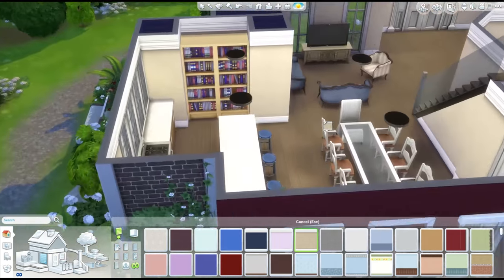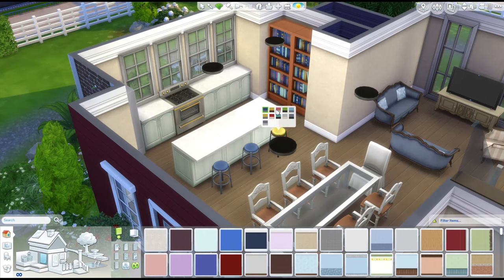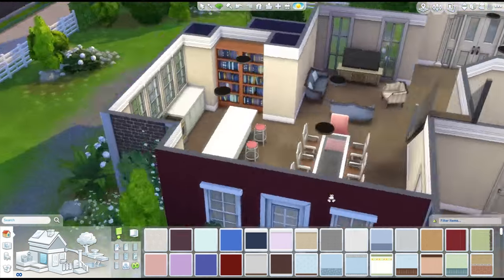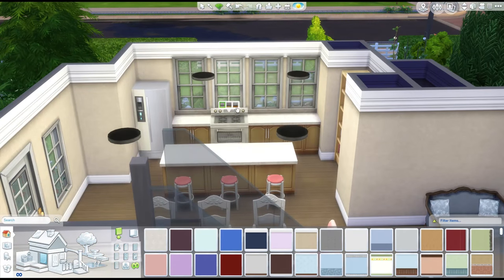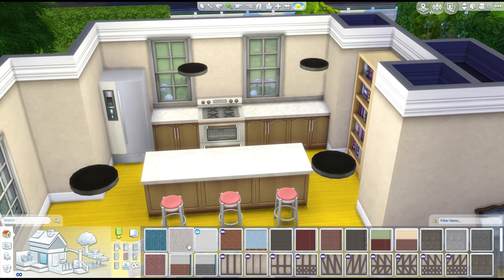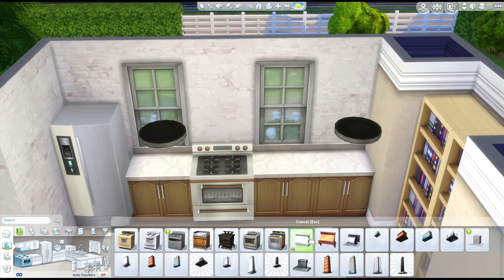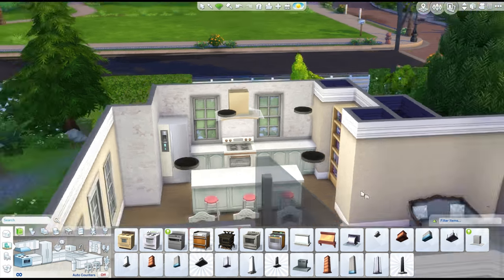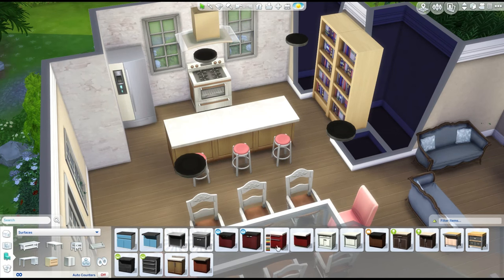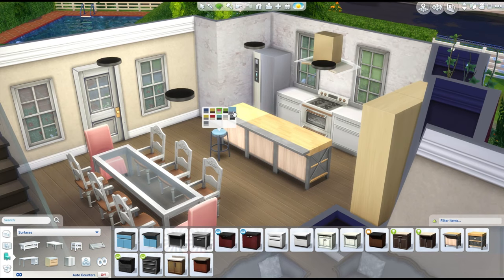We're also going to match up the stools to the dining table and then the lounge room by introducing a bit of a coral pink colour. Because I feel like my Sims - if they move into this house - Taylor, because she's a little bit of a bossy boots, probably would have wanted to choose the interior decorating and would have put a little bit of pink in because she is quite girly. And I do like how the stove has brown accents on the buttons and handles at the front of the oven, because it ties in with the wooden floors and cupboards, and also with the range hood above it.